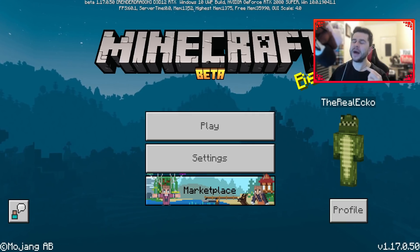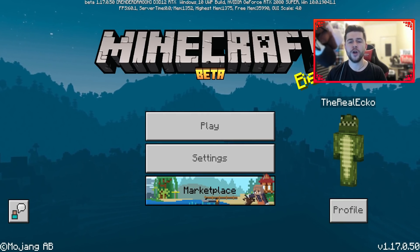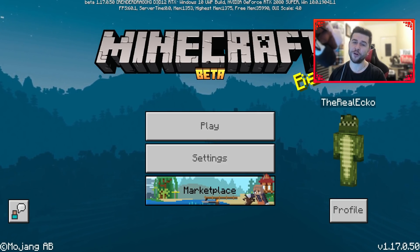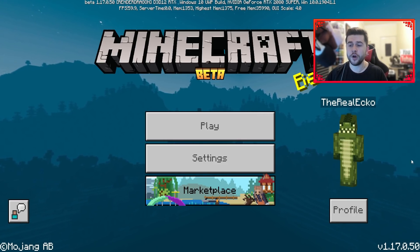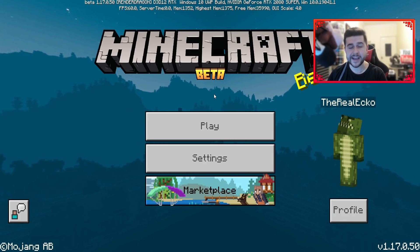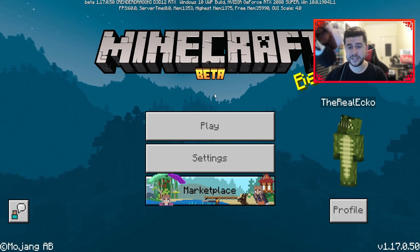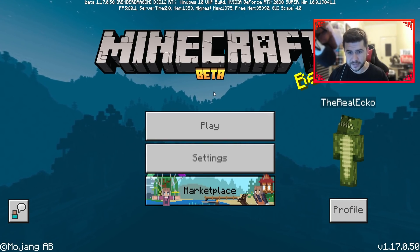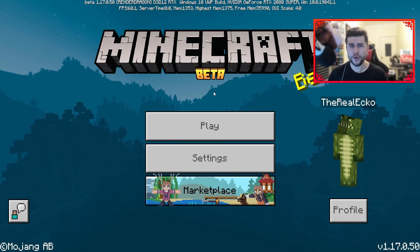Welcome back everyone, my name is Echo. Today's Minecraft video covers a brand new beta for Minecraft Pocket Edition, the Bedrock version. This is beta version 1.17.0.50, now available for Android, Windows 10, and Xbox. Today is a very good day for the Minecraft community because, as you can see, version 1.16 is now complete — we have been on version 1.16 for pretty much one year.